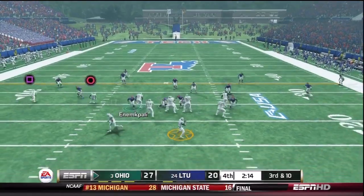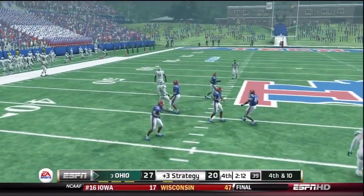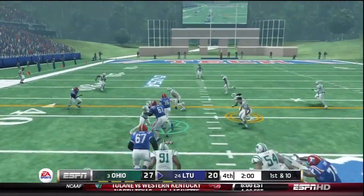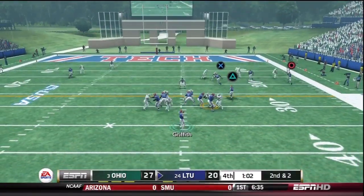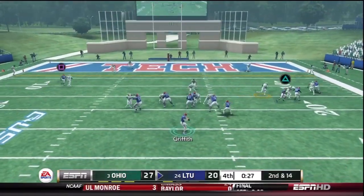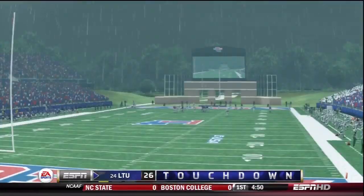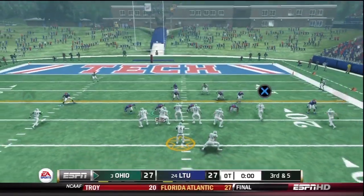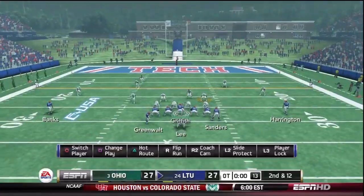I don't get it done there so I have to bring some heat and drop back into cover 2 sink and pray that he's passing the ball — and he does. That's another thing I like about the 4-2-5: you have a little more coverage flexibility. It's very adaptable to cover 2, a lot more than the 3-3-5 stack is. I just love the split field zone concepts and zone blitz pass concepts. I'm pretty much tinkering around with it, trying to emulate how TCU and Virginia Tech implement it.